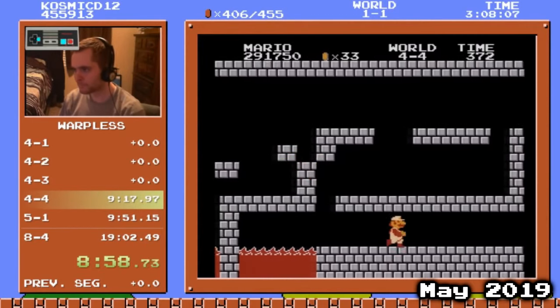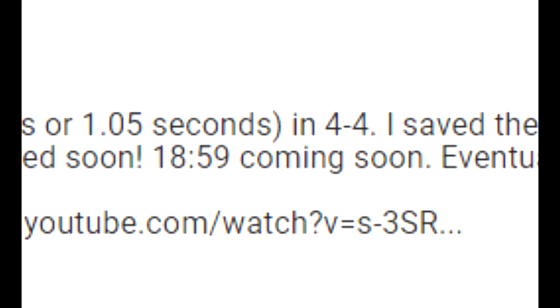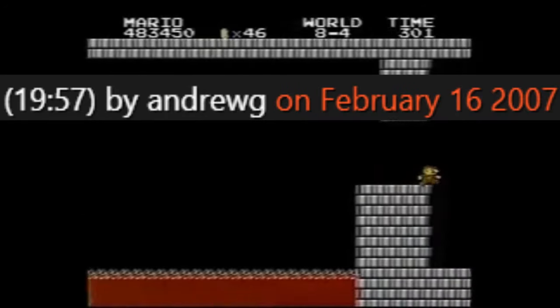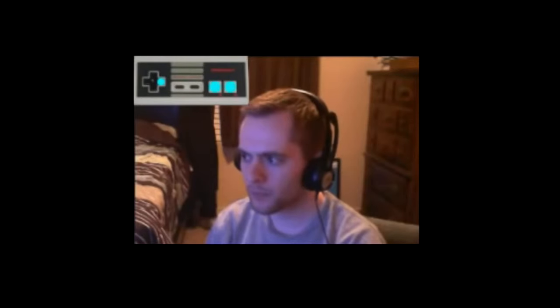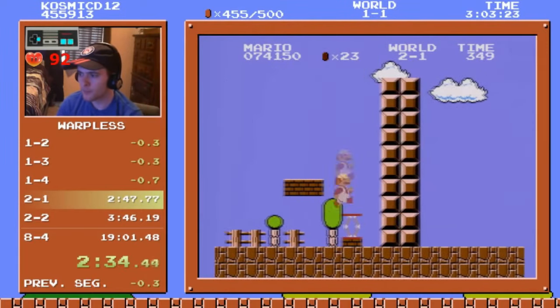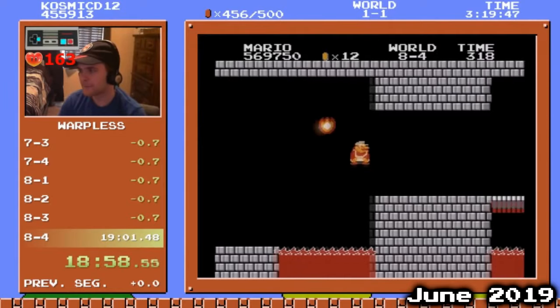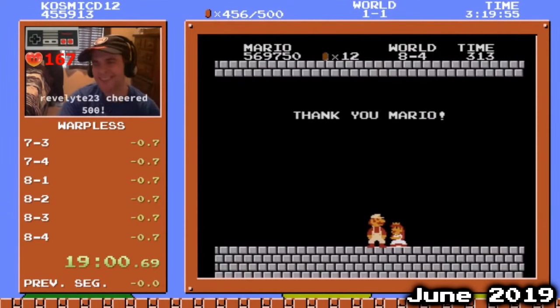Cosmic got the 4-4 clip, which cancelled out the lack of flagpole glitches, and gained time in 3-4 and 5-4 to enter the last level 2 framerules ahead, finishing with a 19:01. The run was getting to the point where the next minute barrier seemed inevitable to be broken soon — 18:59, according to Cosmic's description, was on its way. The last time a minute barrier had been broken was when Andrew G got the first ever sub-20 all the way back in 2007. Now, 12 years later, it was time to try for a sub-19, and Cosmic was determined to be the first one to take it there.